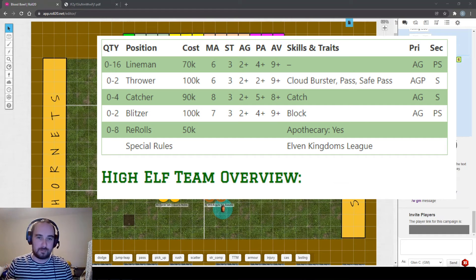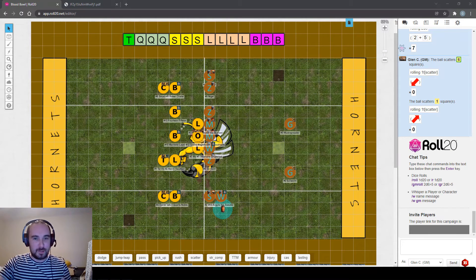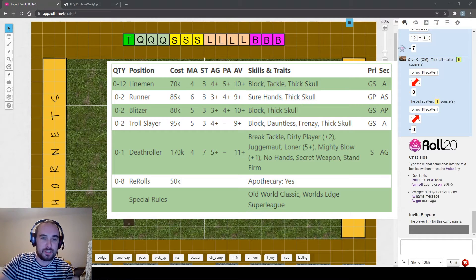For elves with a better passing game, I'd suggest High Elves for beginners - they're tougher with armour mostly nine plus, whereas Elven Union and Wood Elves have almost entirely eight plus armour and can go low on players quickly. Almost all of the Dwarf team starts with block and a set of really solid starting skills. They have high armour and thick skull everywhere, making them even more forgiving than Orcs. The downside is they're slow and can only play one way - a slow grind up the pitch.